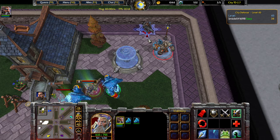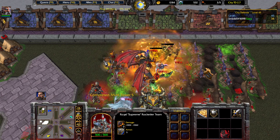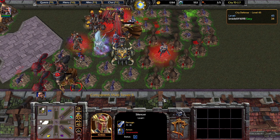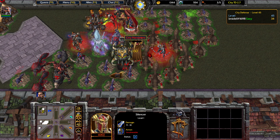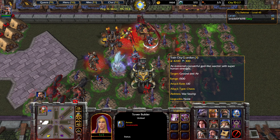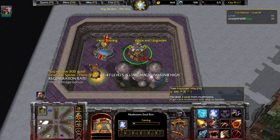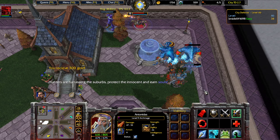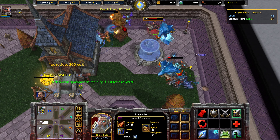With Arthas down, we should be able to pretty easily take out the other units. The silencers are able to go invulnerable, so if you're wondering why your towers have stopped attacking, that's the reason. City Guardian costs 4,200 gold and a fair amount of souls as well. So for good measure, I'm going to train up an Improved Wisp, which will give us a little bit of extra wood income and make sure we get above the 600 soul threshold. I think we would have reached it either way just from killing these guys, but it can't hurt.